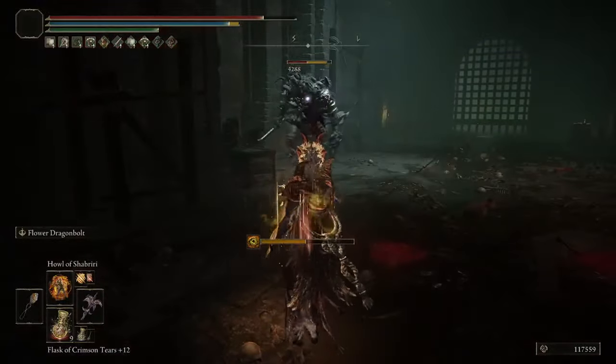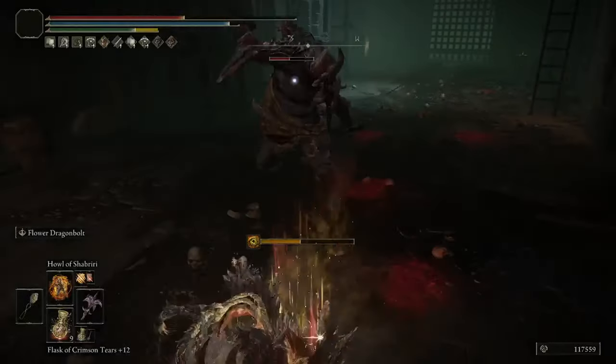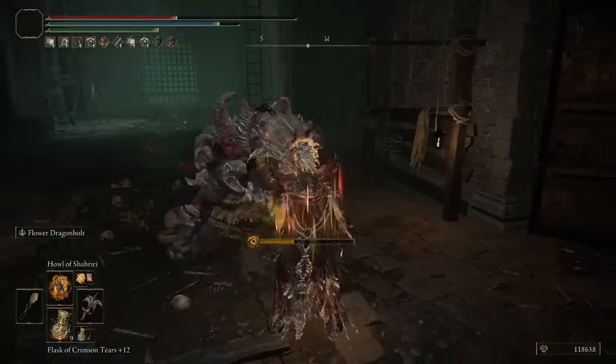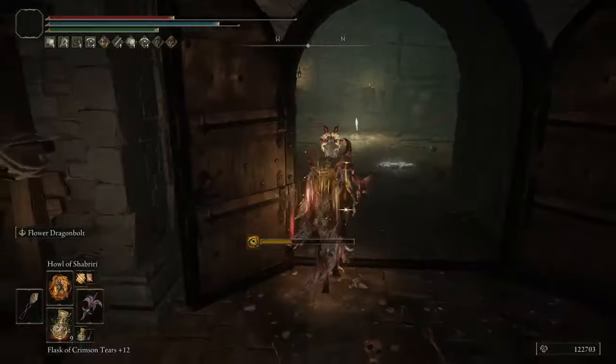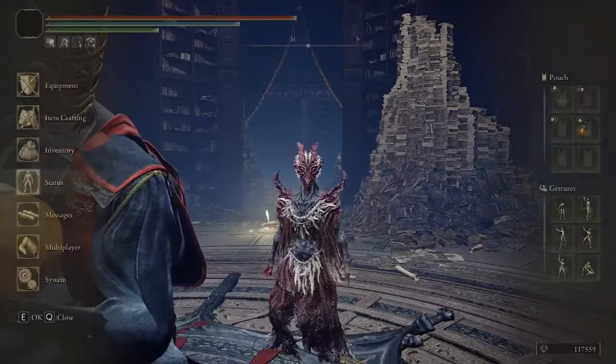It can be charged up for a bigger debuff — uncharged is 23% and charged is a whopping 30%. That is an absolutely massive debuff, especially useful against enemies with high lightning resistance, which is one of the build's only weaknesses.